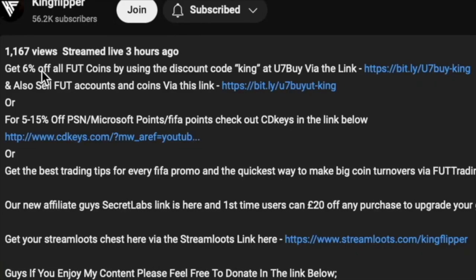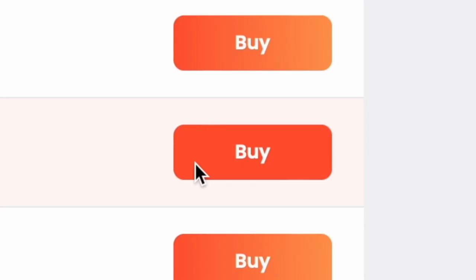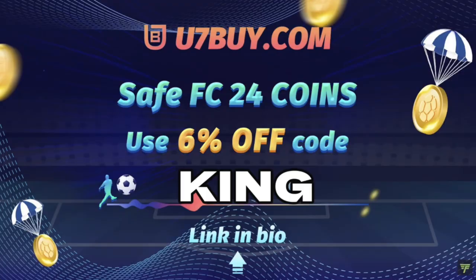You bored of having this stuff to do? Make it a beastie, with obviously getting yourself on the description below, get yourself to use it and buy, get yourself some cheap, reliable coins, and don't forget to use King with a cheeky 6% off. Right, let's get into the video.